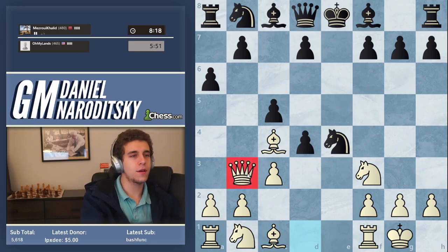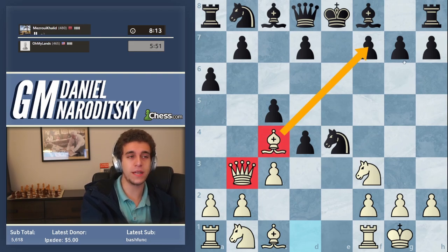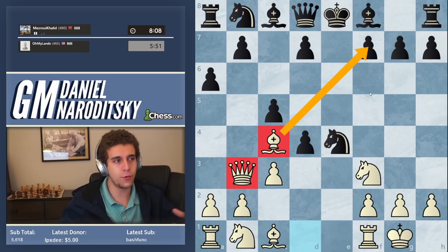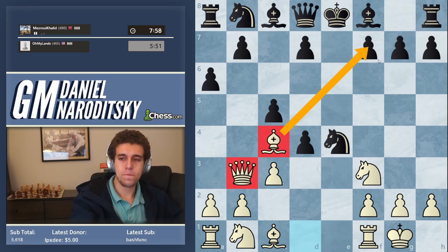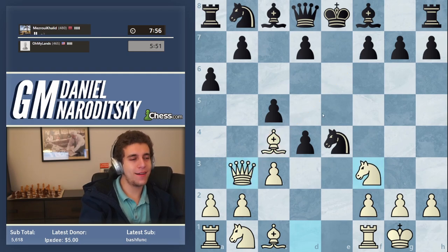We go queen to b3 — a pretty common move in Danish Gambit-related positions. Stack up the bishop and the queen, and we're already threatening a devastating check on f7. You guys see how that's more effective than playing bishop d5, which would just send his knight back. I would push back on phrases like 'I would never find that' — you have to believe in your ability to find moves and apply logic. Most of these moves can be found with logic. His opponent intended b5 but allows bishop f7 check.